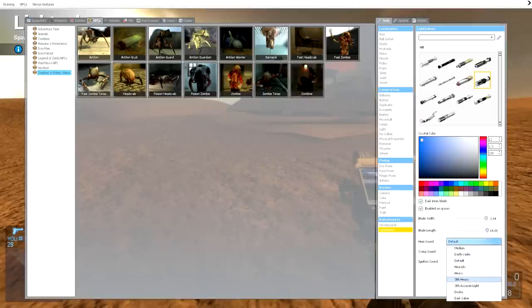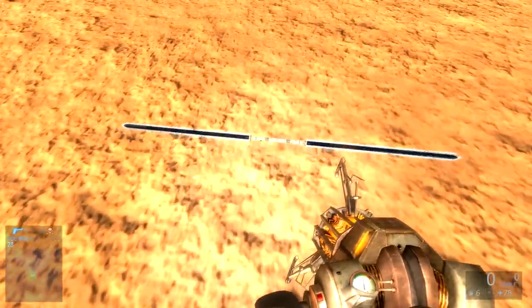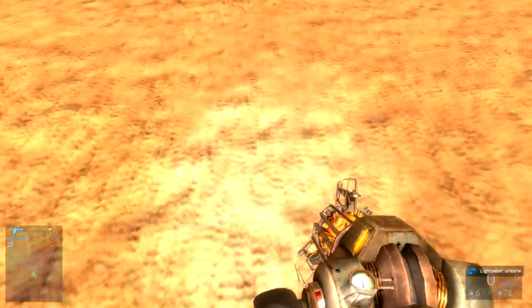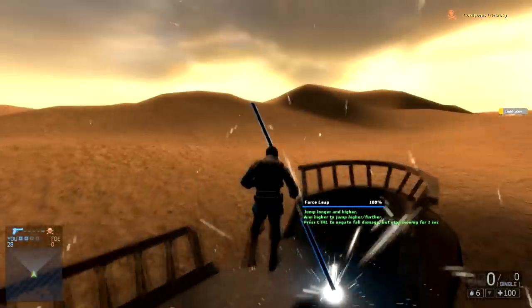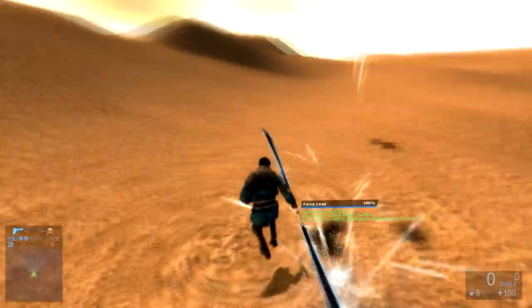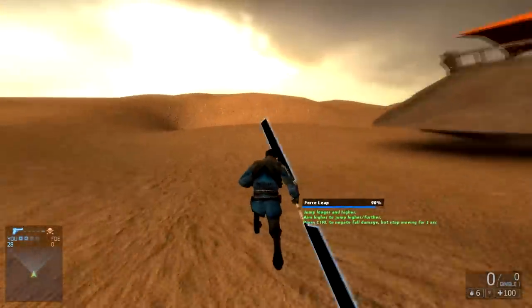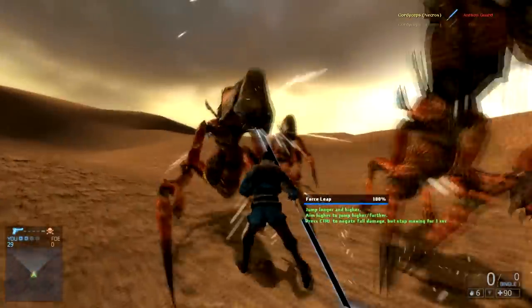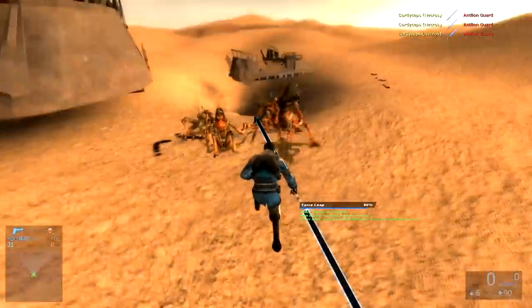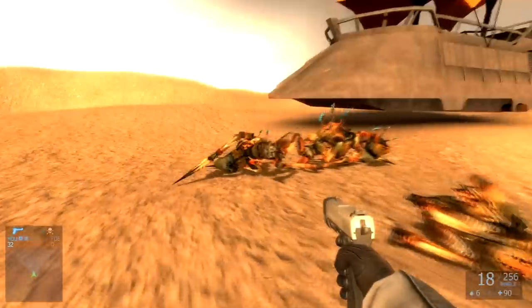You can even customize it fully — I'll make it a Darth Vader style with dark saber swing sound and dark ignition sound. Let's see what this looks like. That is sweet! You can actually change how the lightsaber looks while you're holding it. It's a little bit too long, but this applies to basically anything with your lightsaber. Pretty cool — let's see how much damage this thing does. Wow, it's a little bit overpowered, I guess you could say.